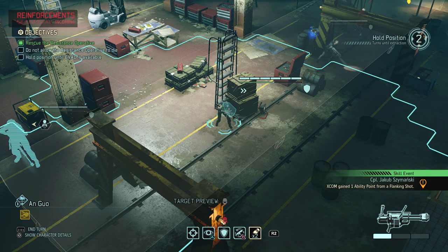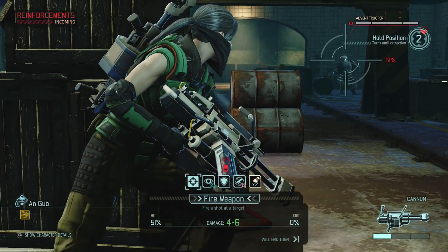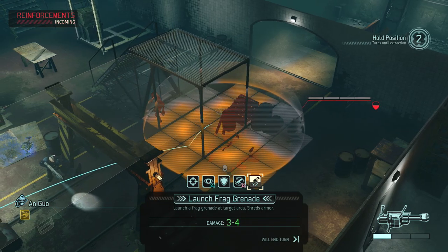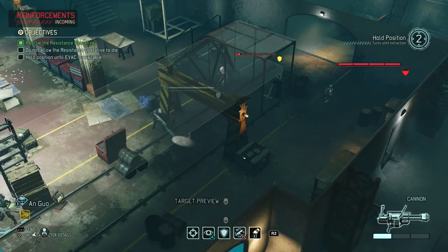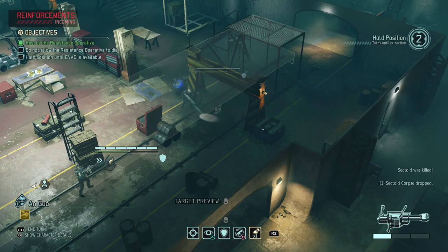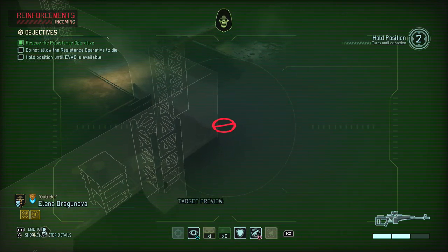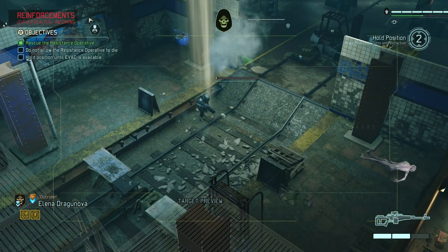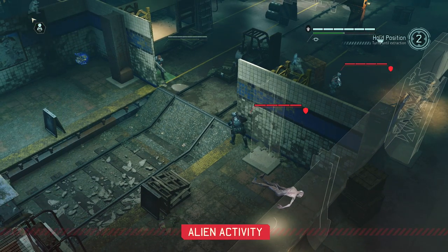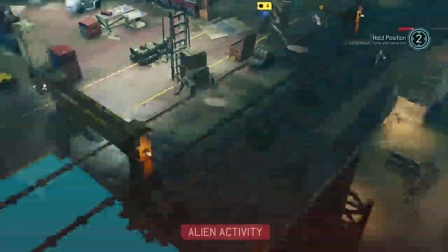We're gonna shoot at the sectoid. I really want to take out the sectoid — can I reach both of them with a grenade? This is a guaranteed kill on the sectoid. Grenades pretty much always do three damage. The trooper disappeared into the ether — I'm confused. We just need to keep on top of the spawns and we're good. We got critted, which is always bad. We're gonna have a spawn on this side.